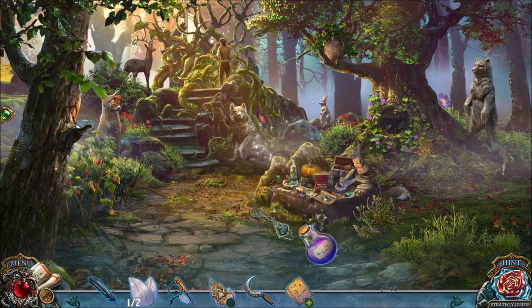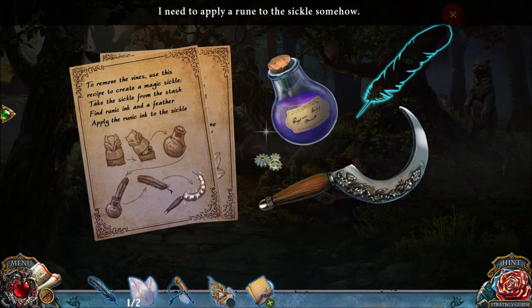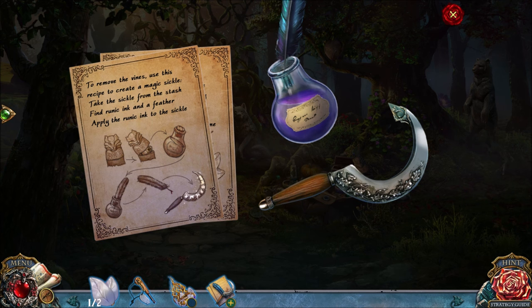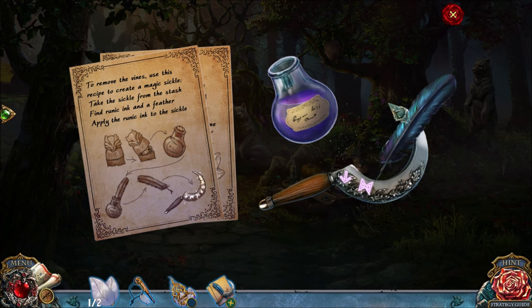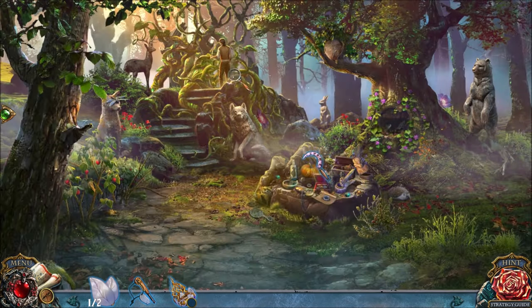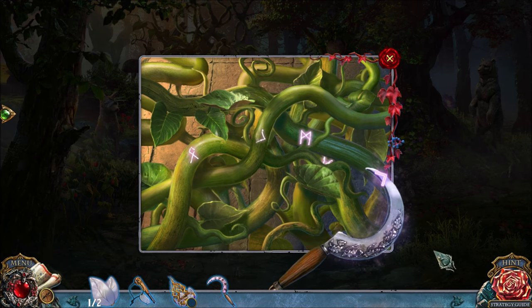SO WE FOUND THE RUNIC INK. LET'S FOLLOW THE RECIPE. SO WE NEED THE INK, WE NEED THE SICKLE, AND I NEED A FEATHER — I HAVE THE FEATHER. I GUESS WE JUST NEED THE FEATHER TO WRITE ON THE SICKLE. WE PROBABLY COULD HAVE JUST USED A STICK FROM THE GROUND. MAGIC SICKLE'S GONNA GO OVER HERE, AND LIKE I SAID, THE LAST THING ON THIS SCREEN IS USING THE MAGIC SICKLE.